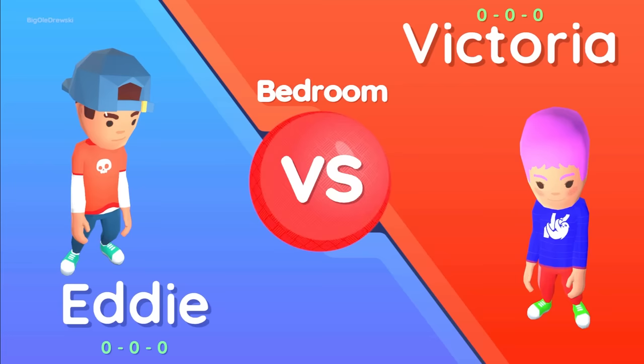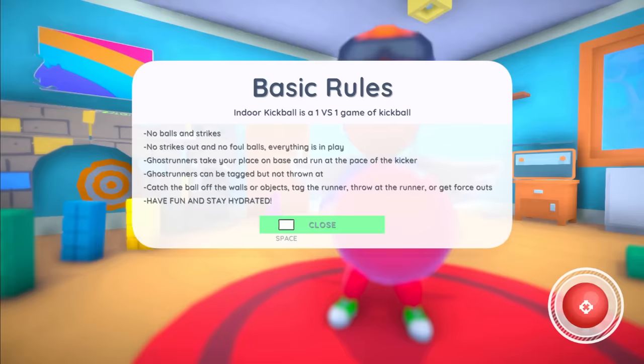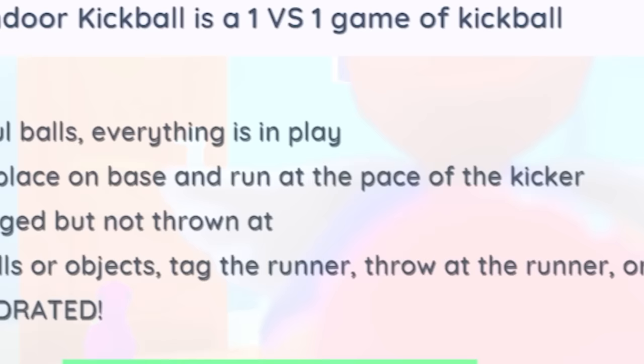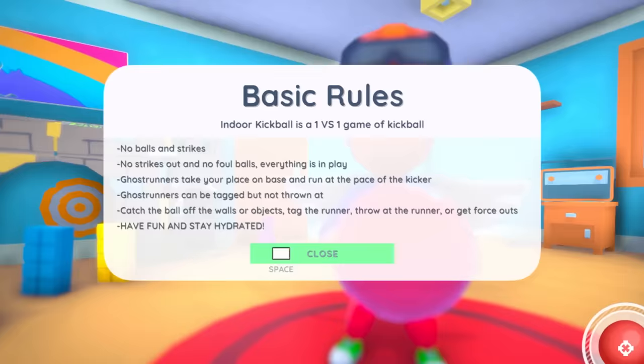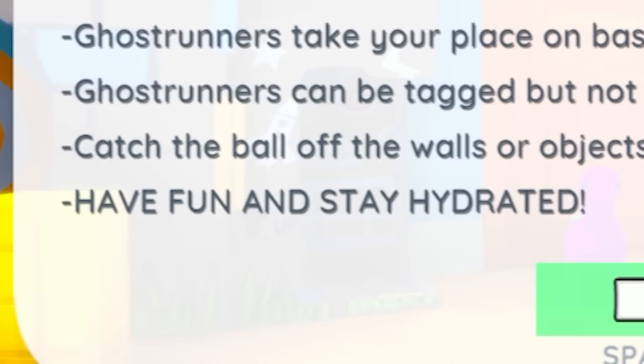Let's go Eddie. First game up against Victoria, playing in the bedroom — I see this place is a little bit of a mess. We should have picked up those legos. No strikeouts, no foul balls, everything is in play. We got ghost runners on base, this is how we do it indoors. They run at the pace of the kicker. Ghost runners can be tagged but you can't throw them out. You can catch the ball off the walls or objects, tag the runner, throw at the runner, or get force outs. Have fun and stay hydrated.